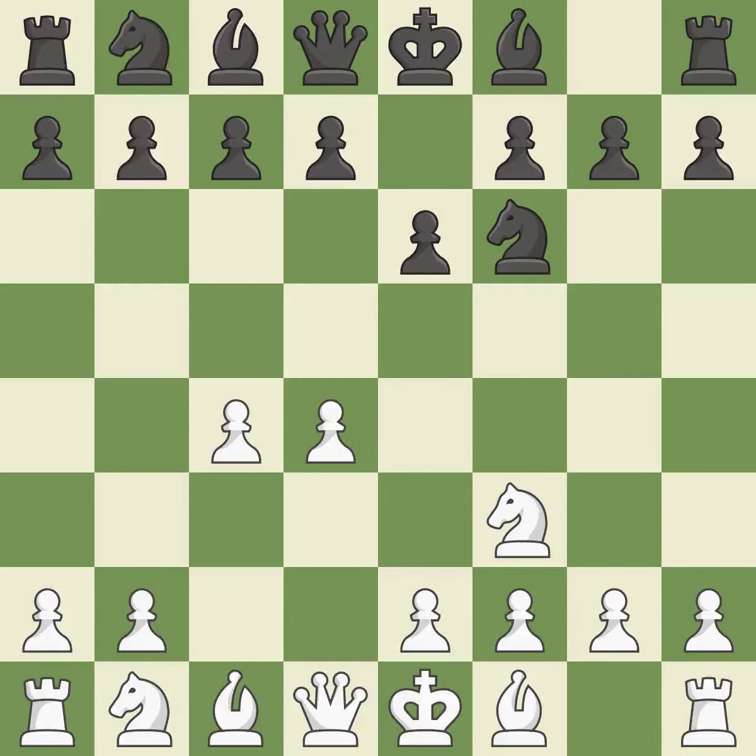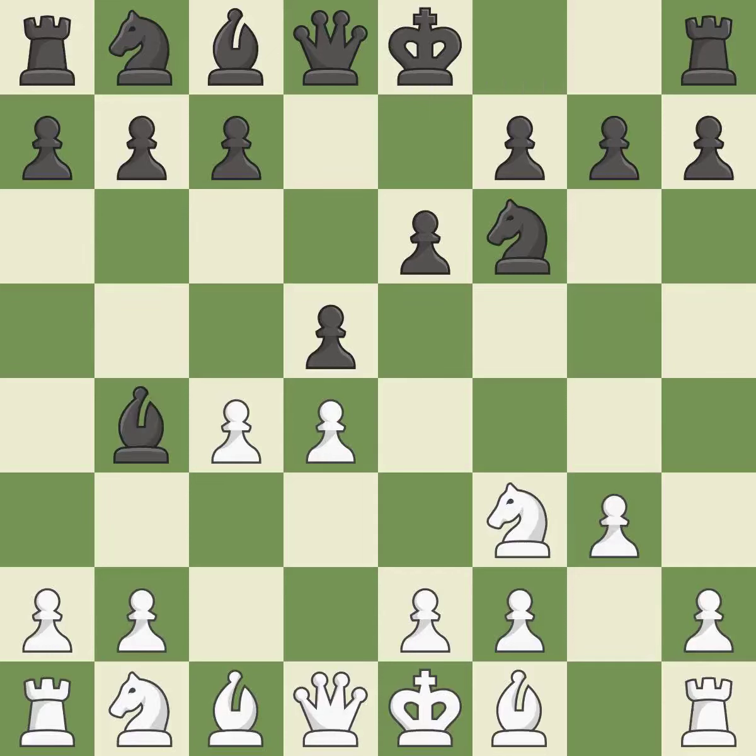Nf3 develops toward the center, putting pressure on the e5 square and adding another defender to the d4 pawn. D5 takes space in the center, attacks the c4 pawn, and helps control the c4-e4 square. The bishop will be better off as a result — by moving from its initial square, this activates it.